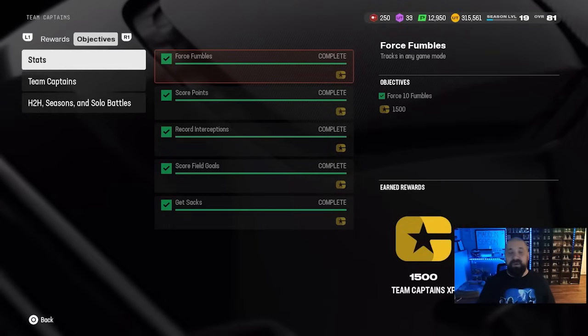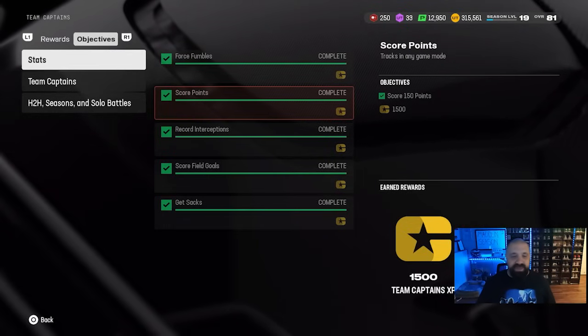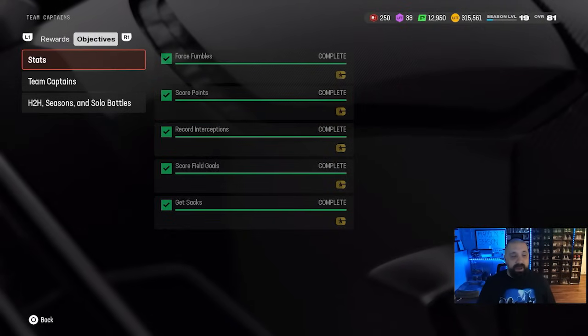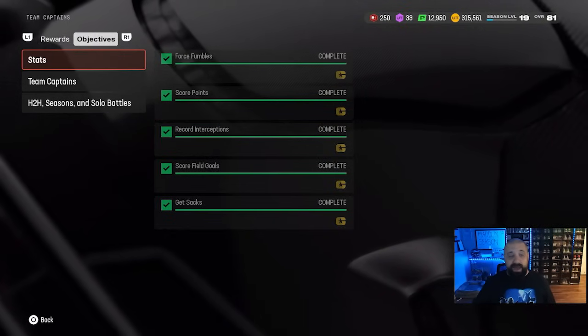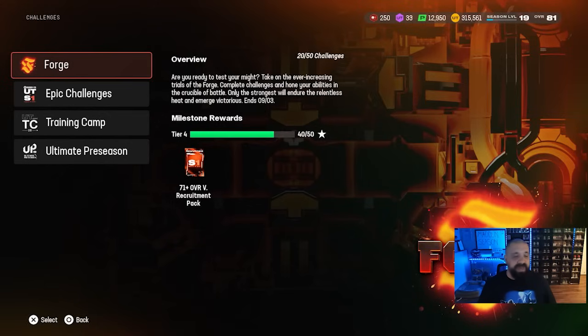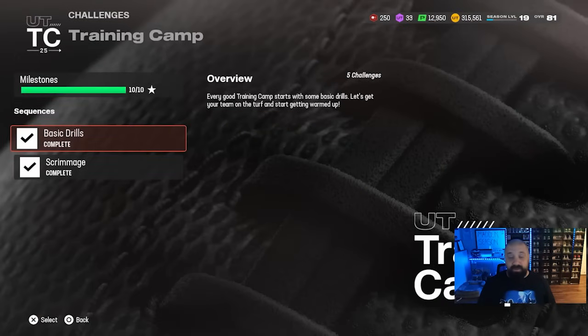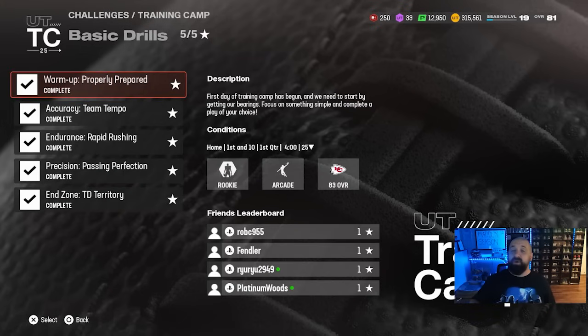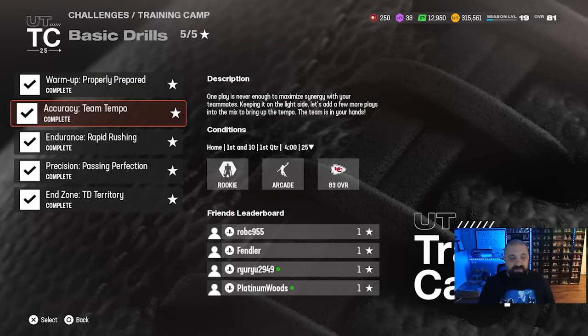The fastest way to get that very first team captain is probably just scoring points, which you can do by playing solo challenges. The solos I used to knock out the statistical section and the team captain section were the Training Camp solos — probably the easiest solos available right now. They're all on rookie difficulty and arcade mode, which means the computer is going to fumble a lot, making everything easier to complete.